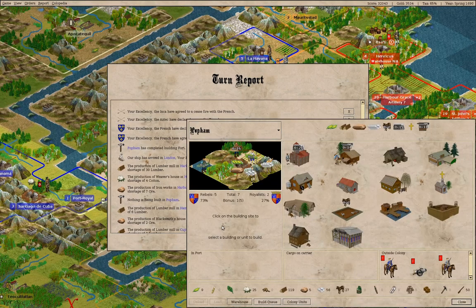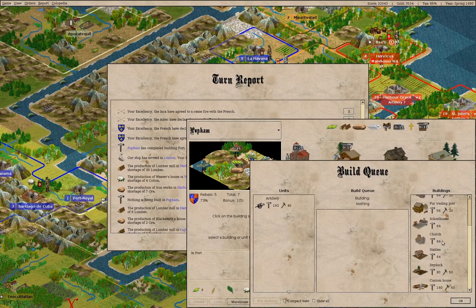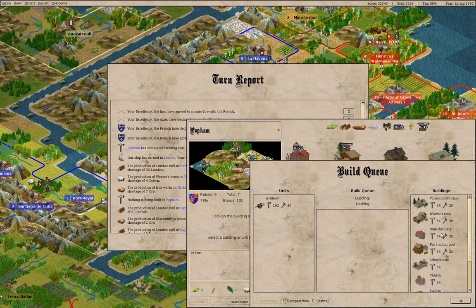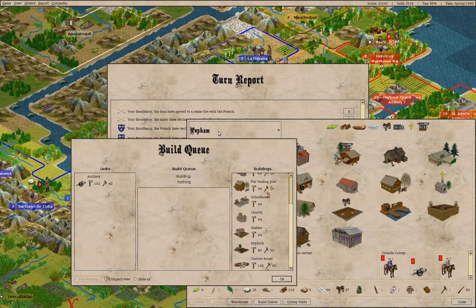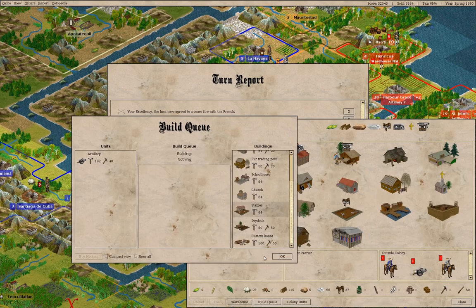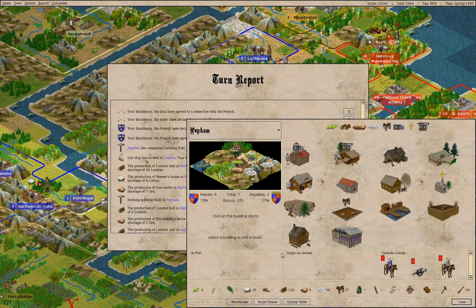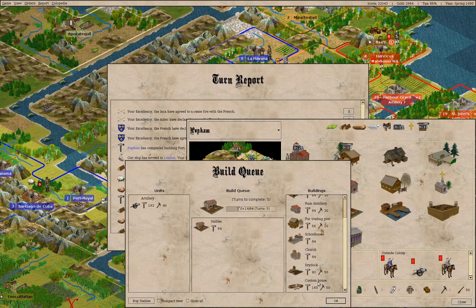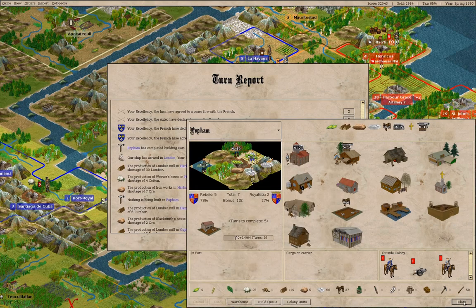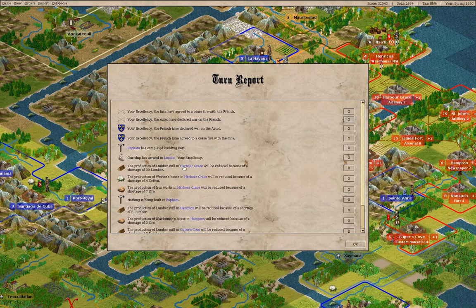Nothing's being built here — what can we build? We can build stables. Stables, yeah, we'll build stables. And maybe we'll chuck a custom house in the mix as well, because why not.